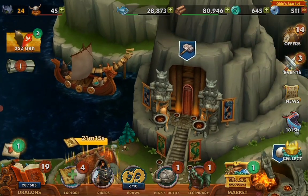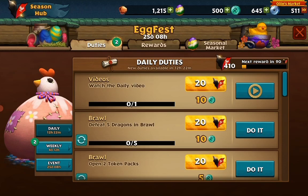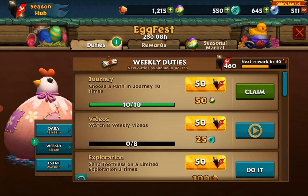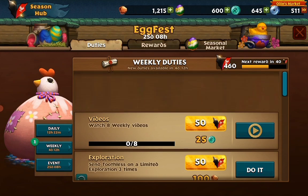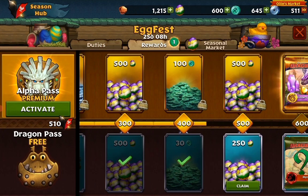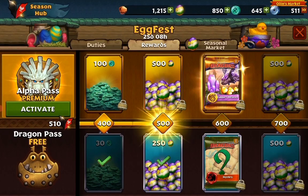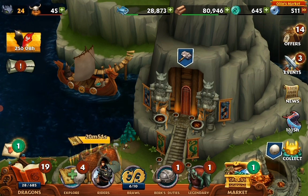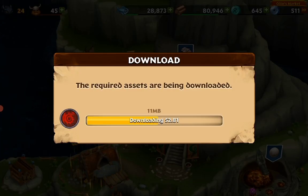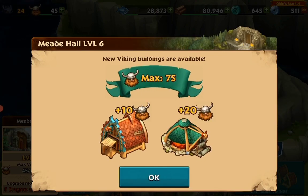I have accidentally leveled up my mead hall, so there are no issues with that. The video is completely about the mead hall. First let's clean these — these are way more important. 250, easy. So guys, we'll upgrade the mead hall in 3, 2, 1 — seriously! Mead Hall 6. 75, nice nice.